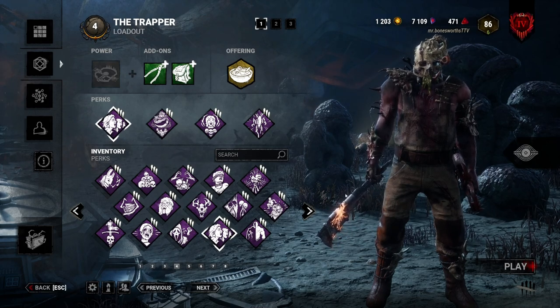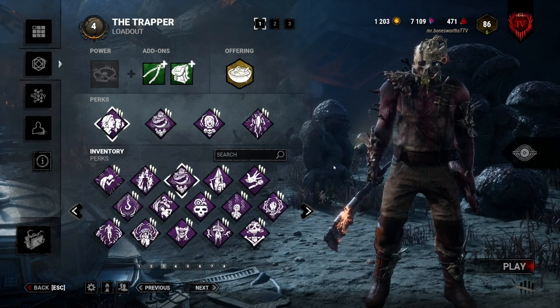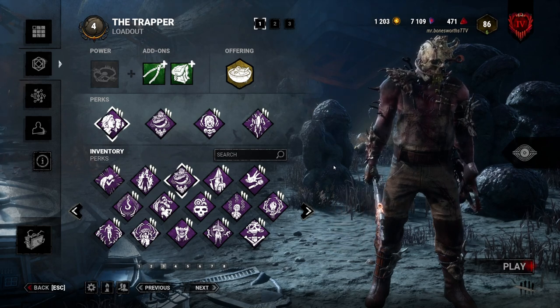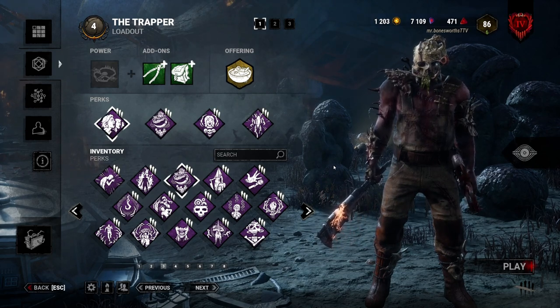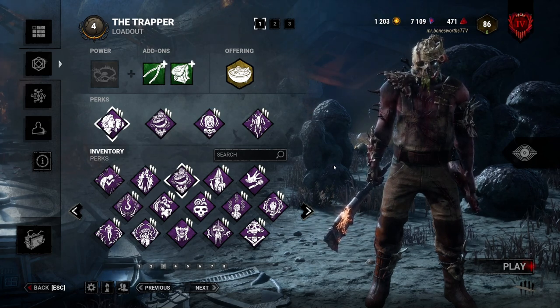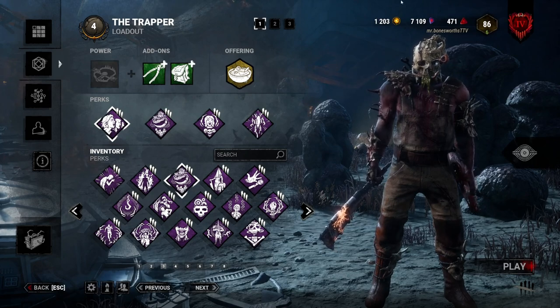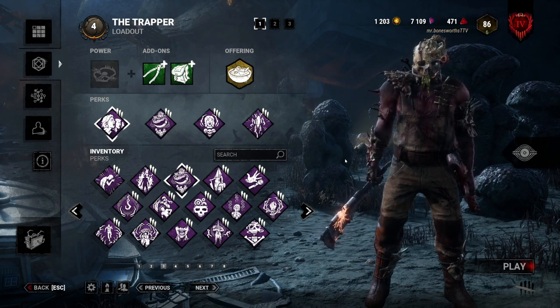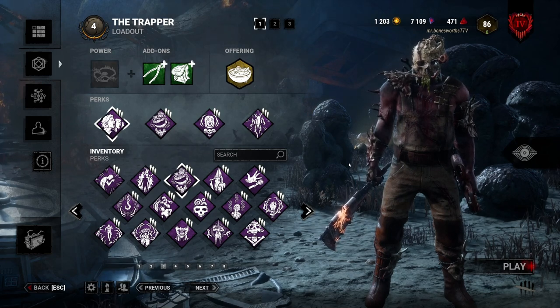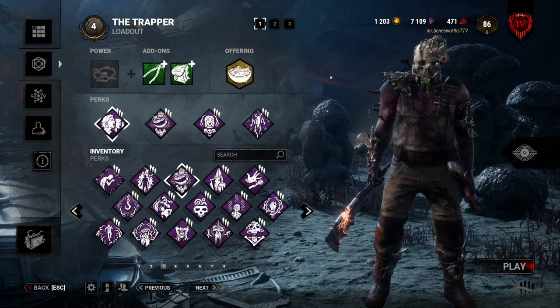It's just irritating. Just to paint a picture of how devastating it can be — say you're playing one of the weakest killers in the game. You get into a chase going against cracked looping perks such as Windows of Opportunity, Made For This, Resilience, and Hope for endgame. Three gens have popped and then you finally down them. As you're wiping your weapon on your sleeve, someone runs up and picks them up. You go for the swing, they have an endurance effect, they've got a 10% speed boost plus the hit speed boost you just gave them, and they're already at the next pallet.